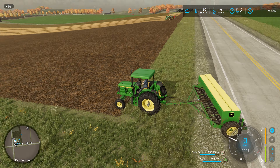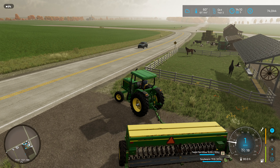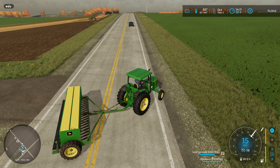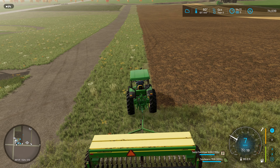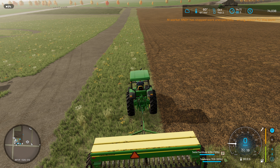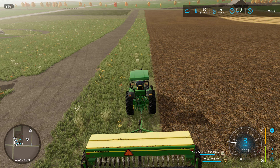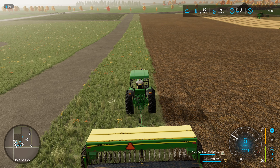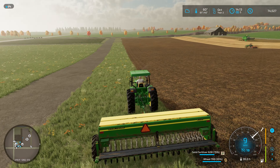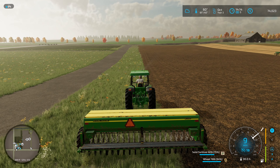We gotta get this further over too — let me realign it, because our field's not 100% straight at the very end. It kind of bows out to the left, so I gotta start a little bit on the left side here too. We don't want soybeans — glad it told me that — we want wheat. Let's get this going. Got wheat going in. You can see straight ahead of us where the field bows out to the left, so I have to get them started way out here.